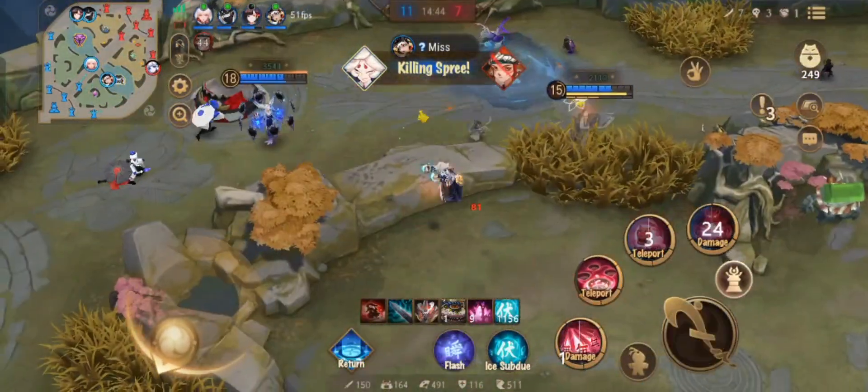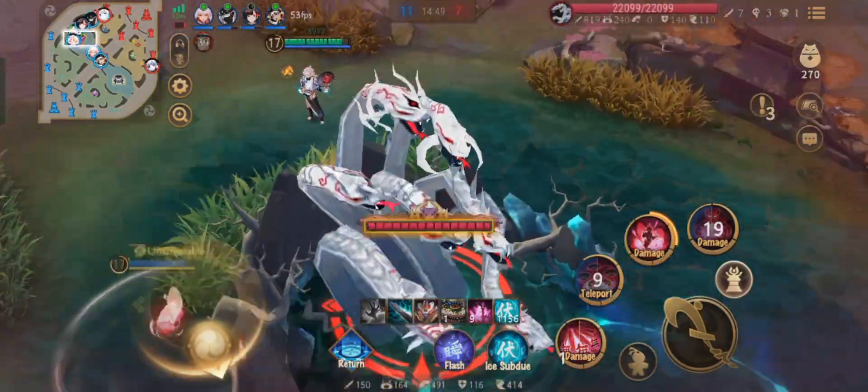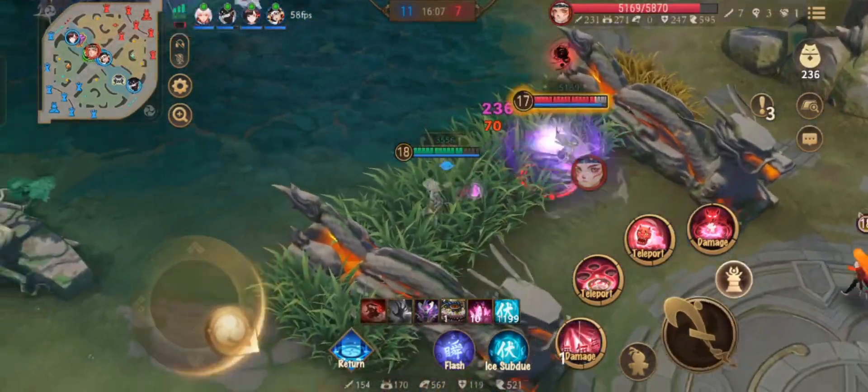Now his ultimate ability — Hoshiguma throws a demon, and when it lands on an enemy, it will explode and immobilize the target. During this time, if the target has allies nearby, those allies will then attack the target based on Hoshiguma's magical damage.